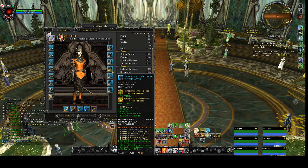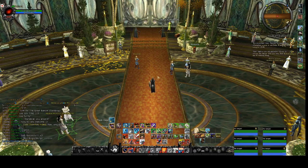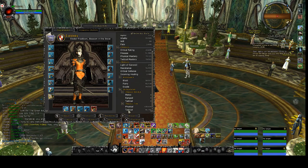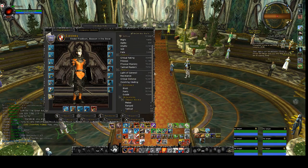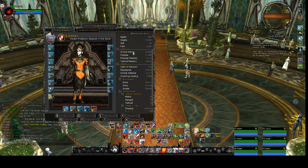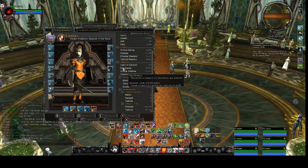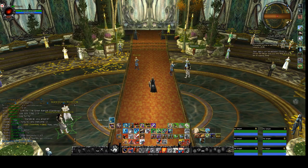Incoming healing is also a nice one to have if you don't know what to put. To summarize: vitality and health is the best to have, followed by mitigation. You want to have capped mitigation and also health. After you have earned enough health and mitigation, then put your stats into block, parry, and evade. You can also put your stats into finesse and incoming healing. Do not get critical rating, do not get outgoing healing, do not get physical or tactical mastery, do not get resistance, do not get critical defense — because you simply don't need those essences. That is all.